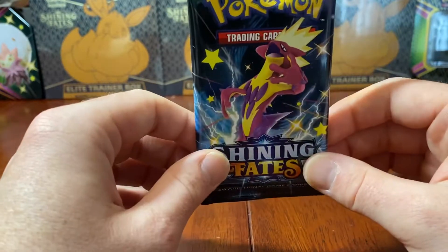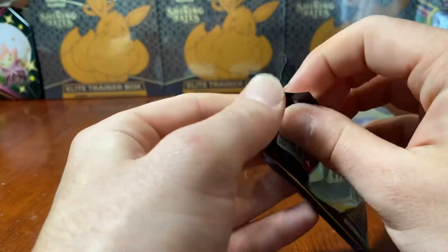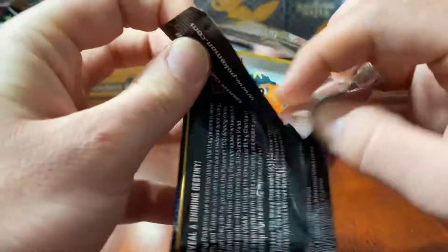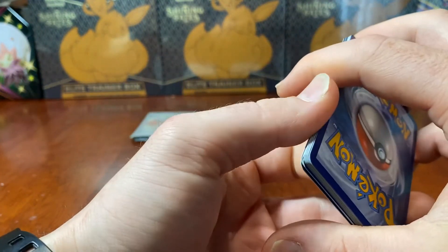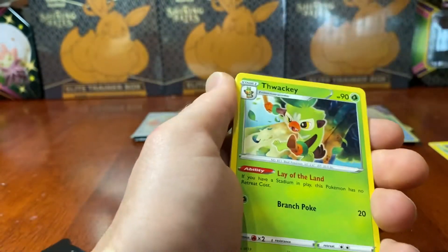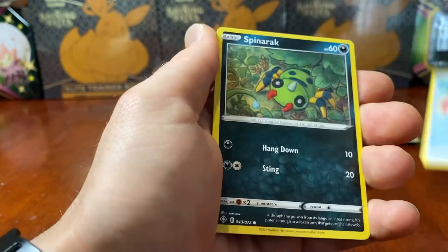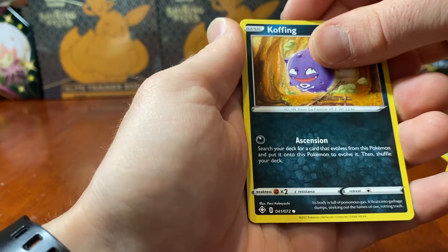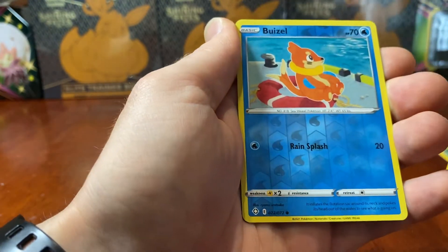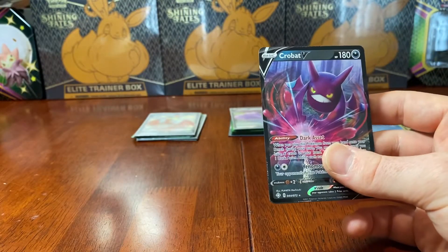Last pack of this video from the second Elite Trainer Box - can we get something absolutely incredible? Let's find out. Going Water - it's Leaf. Thwacky, Ball Guy, Tropius, Cufant, Buizel, Spinarak, a Shinx, a Koffing. A Reverse Holo Buizel and a Crobat V to finish off this opening.